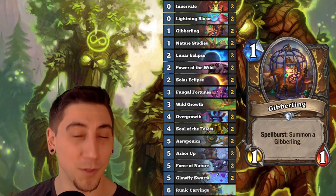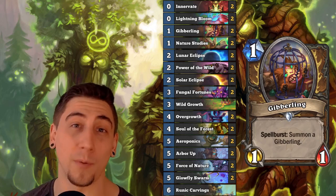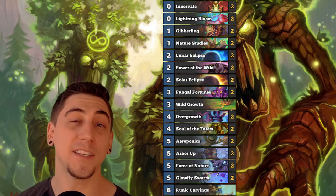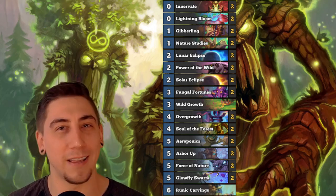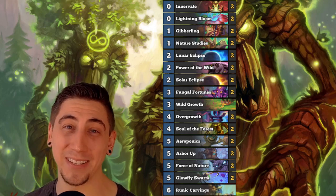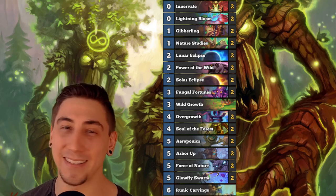For one mana, put Gibberling down, then maybe Lightning Bloom into an Innervate into an Arbor Up, and this one-mana dude can create an entire board for you. I've seen a couple of lists running Goru the Mightree — he's a really fun card if you want to include him, but he's definitely not as good. I've been having so much fun with this Treant Token Druid deck and it's probably going to be one of the better Druid decks out there.